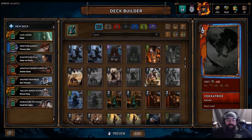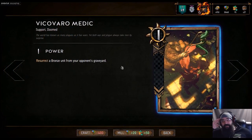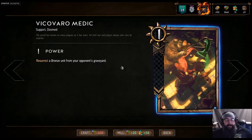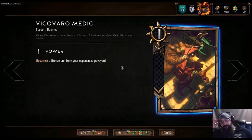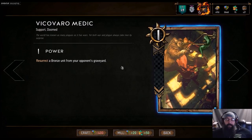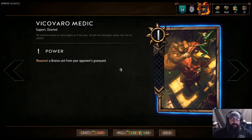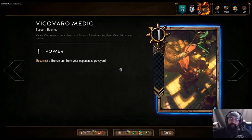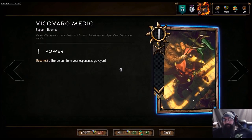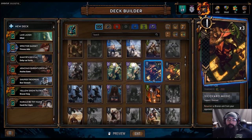Honorable mention — Double Driven's pick: Vicovaro Medic. If you're stealing stuff out of your opponent's graveyard they might have picked something really good that can help you out. Especially in round three where you might not have a lot of cards left, but your opponent has a Ghoul you can use, for example. I think it's going to be a really good card.